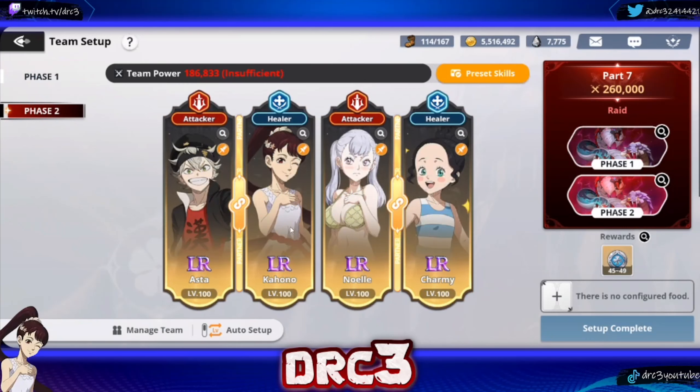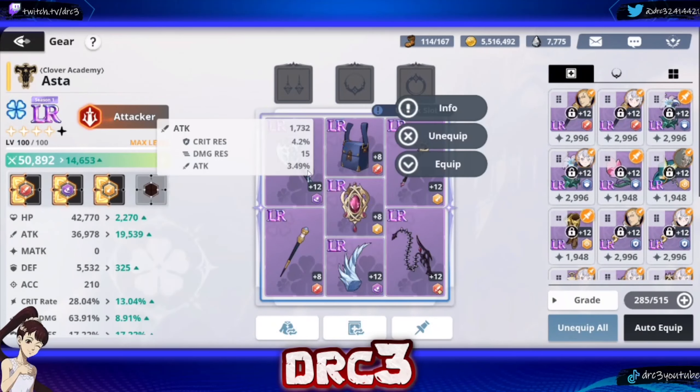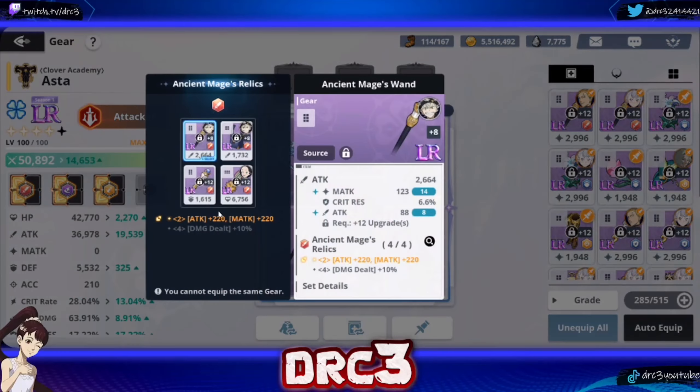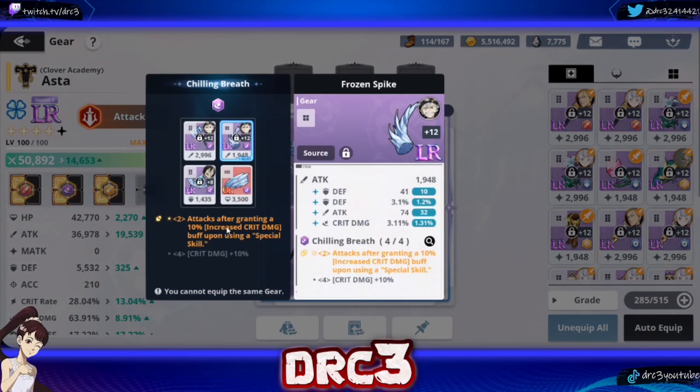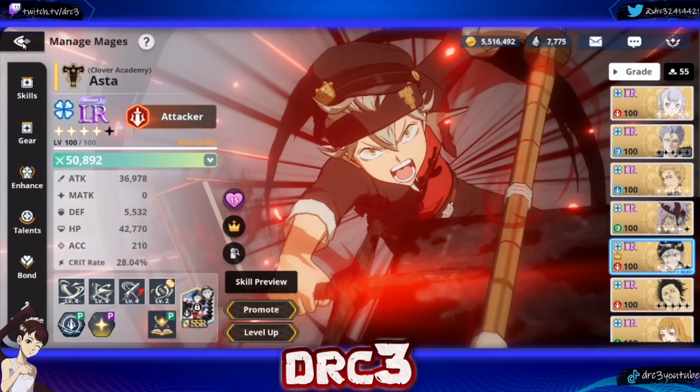Team two is the team I'm really proud of because not a lot of people are taking this approach, and it works really well. We have a defensive healer, another defensive healer, a barrier character who's also an attacker, and Asta as the main damage dealer as a counter attacker. Noel and Kahono put up barriers, then Noel puts her blessing of water on Asta, and Asta counters every single attack the enemy does doing damage over time. For Asta's gear, I have all attack — every single stat is attack — and he has 19,000 additional attack. I have a crit damage set for using a special skill, which is really good on Asta, and a penetration set.